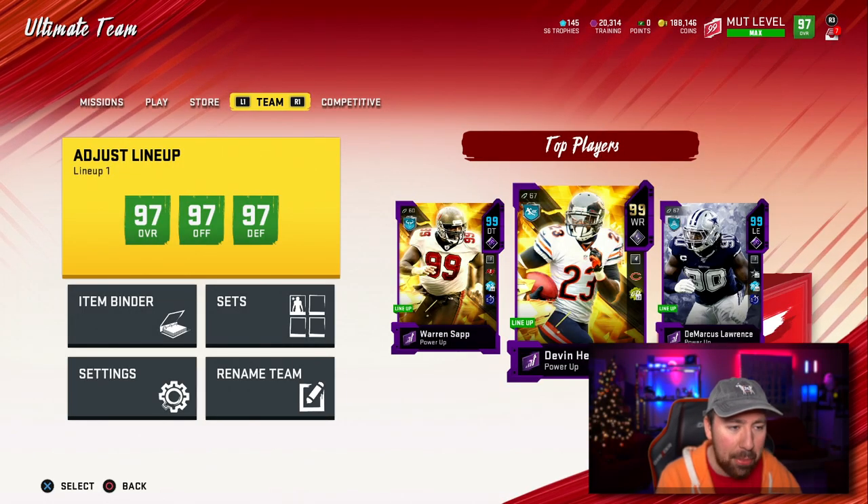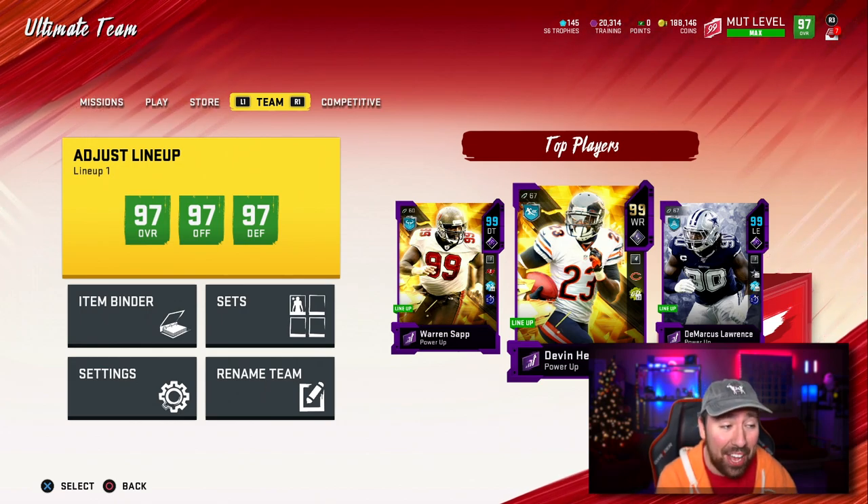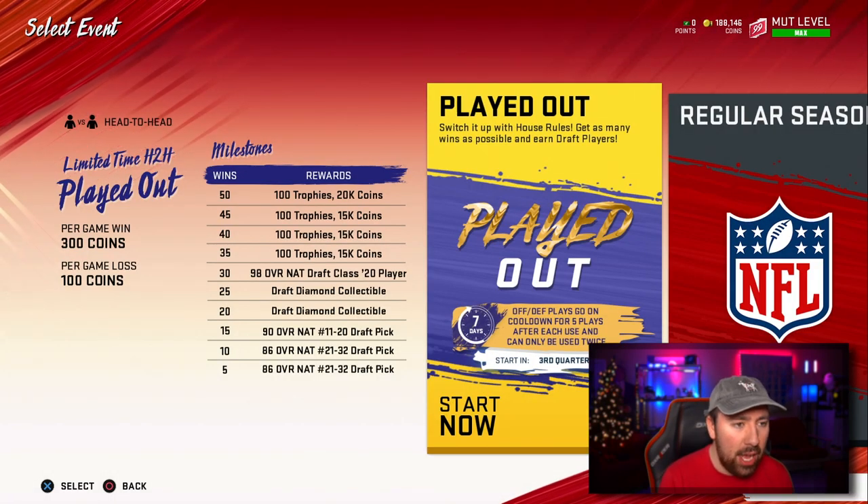Our new top three is Devin Hester, Demarcus Lawrence, and Warren Sapp — this should be fun. I'm going to go ahead and play this new house rules. Honestly, the rewards are pretty damn good, so I need to grind this a little bit this weekend.